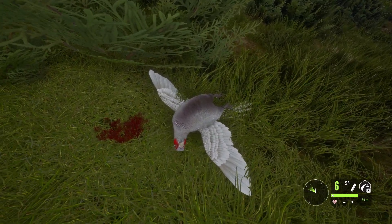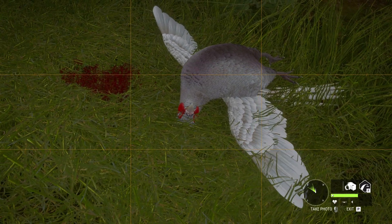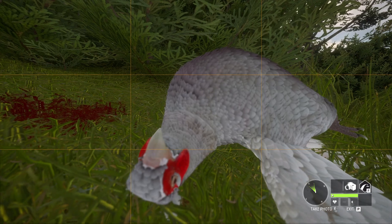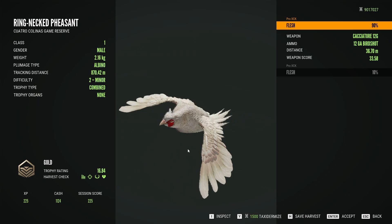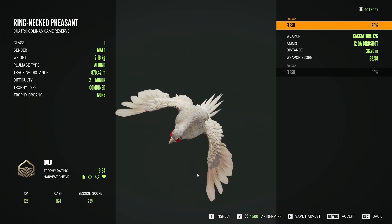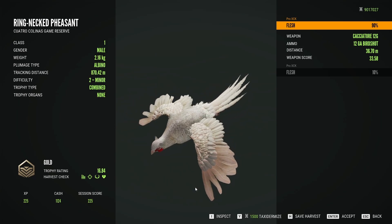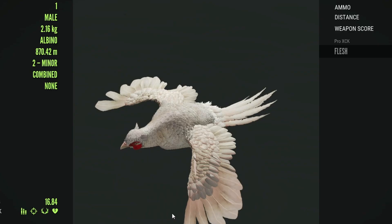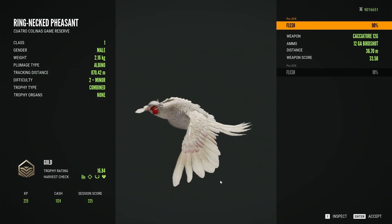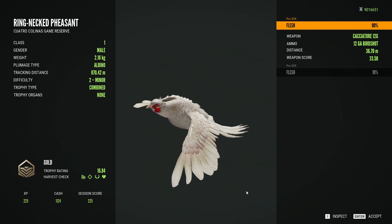These guys are supposedly just as rare as the melanistic, so it is just as special, with the only difference that I already have one. As far as I remember, the one I got was the level 1 silver, so this one should be way bigger — and actually it is a gold! 16.8 gold! A gold albino rooster — how cool is that? This one is undoubtedly one of the rarest rares in the game, and the fact we have hunted Pheasant so much in the last two years while only getting one of these albinos really proves how truly rare they are. Such a nice trophy — it is absolutely beautiful!